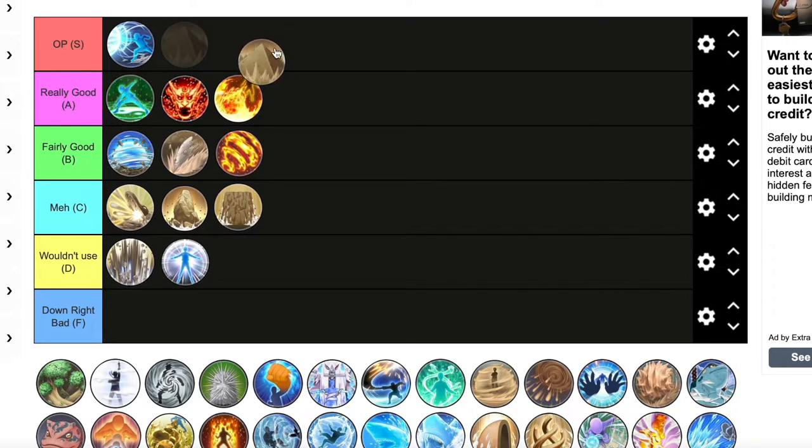Grand Sand Mausoleum is a cool ultimate — it's dope, has a cool animation, and does a lot of damage. I'm giving it OP. No matter what, this is always going to hit somebody, always going to hit multiple people if they're crowded together, and most of the time it's going to be a one-hit kill if you're not playing defense. If you're not a defense class, you're probably going to die. That's a no-brainer for OP.